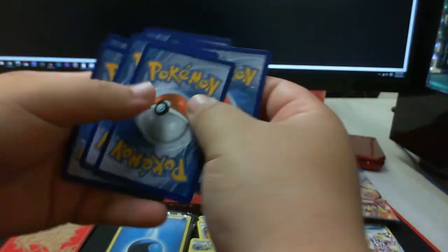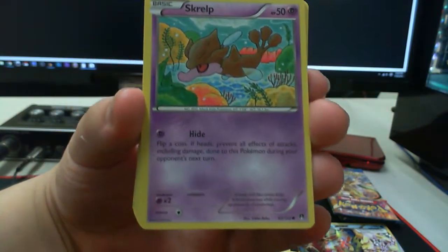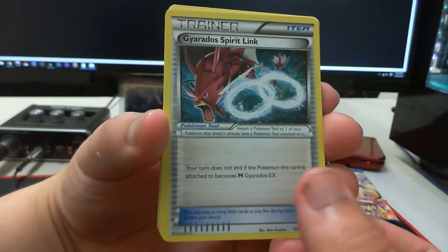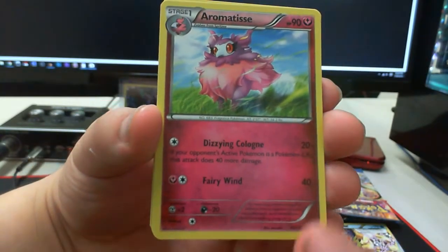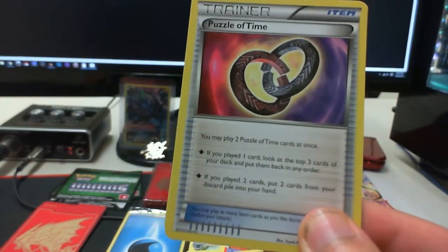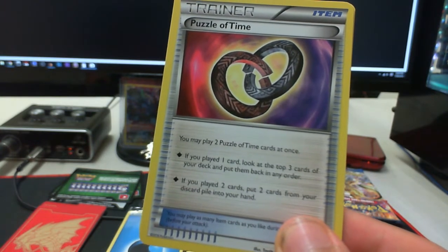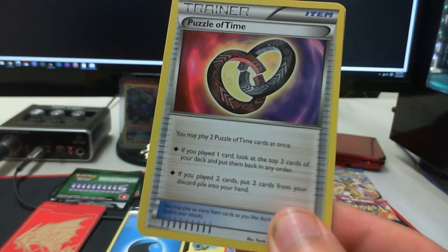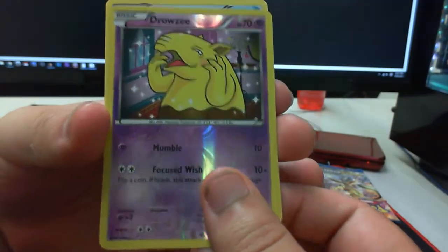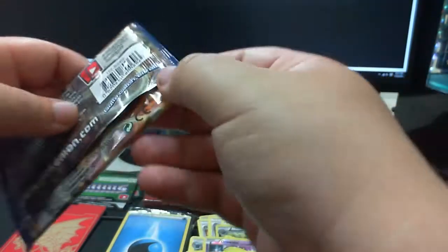I really want some craziness. Here's a Staryu, Skorupi, Kricketot, Drowzee, Growlithe, Gyarados Spirit Link — a second Gyarados Spirit Link — Aromatisse, and Puzzle of Time. I saw this in one of Shady's decks. You may play two Puzzle of Time cards at once — if you played one card, look at the top three cards of your deck and put them back in any order; if you played two cards, put two cards from your discard pile into your hand. That is pretty crazy. Reverse foil Drowzee, and lastly a rare Golduck.